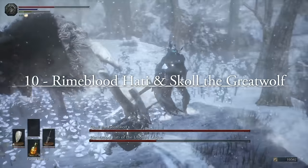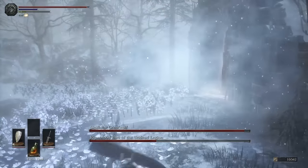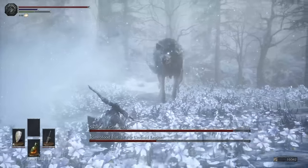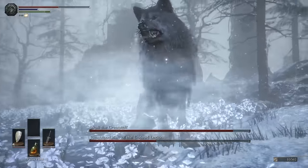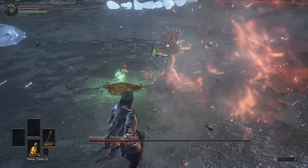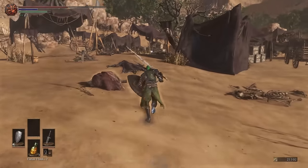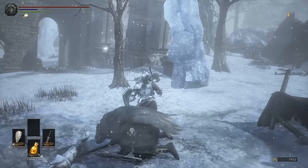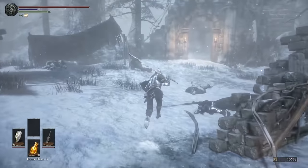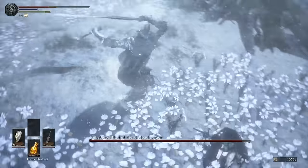At number 10, we have Rhymeblood Hati of the Undead Legion and Skull the Great Wolf — a gank fight found at the end of the Boreal Outskirts. Before we even get to the gameplay, I have to say the lead-up to this fight is phenomenal, one of the best in the mod — some of the best visual storytelling I've seen in a while. As we find out when fighting Kreml, the flame of this land was doused in ice but it was actually a profaned flame, abyssal in nature. So naturally the Abyss Watchers would be out and about here. Finding the ruined camp with the corpses of the Undead Legion in the Boreal Outskirts sets up this fight beautifully. Hati utilizes the Abyss Watcher moveset and the Elden Ring Bloodhound moveset, which is naturally quite aggressive, but I found sidestepping and shielding to be an effective tactic.